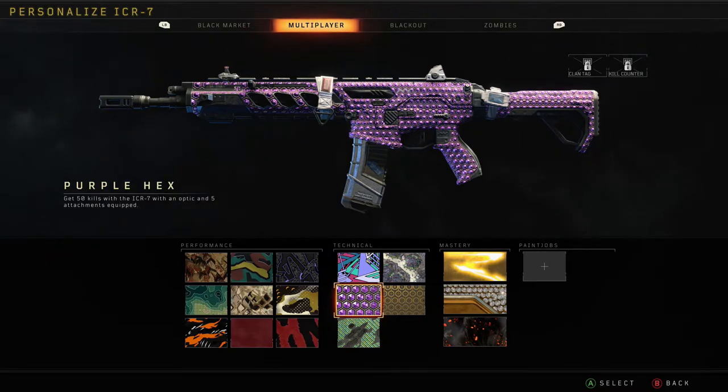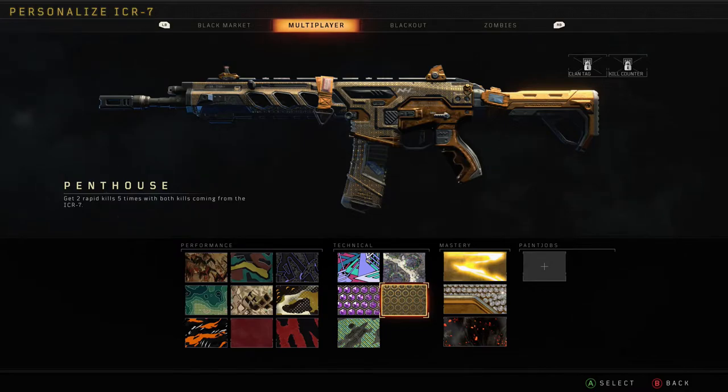Penthouse requires you to get two rapid kills five times. For some people this can be quite difficult, especially if you're casually trying to get these done. The only tip I can really give you on this one is play Hardcore, because you're always going to run into multiple people and it's going to be very simple to take them out. You could go Core — that's always an option — but it's down to personal preference.